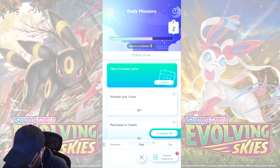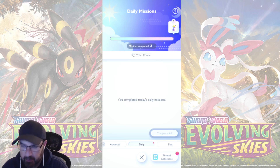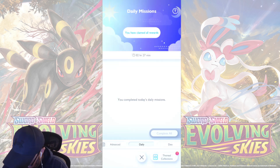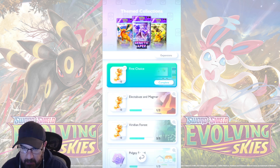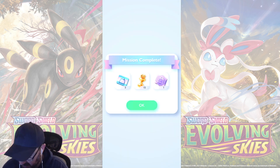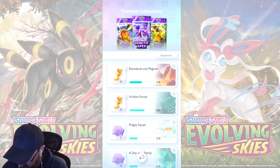Oh, I can complete all. Let's do that. Okay, we got something here. How many hourglasses? Four. They're getting a little stingy with the hourglasses. They were doing much better in the beta. Oh, first choice. What is this one? Oh, okay. Cool. Oh, I did get that Bulbasaur, I think, the last pack I opened, so. Alright, sweet. I'll take that.